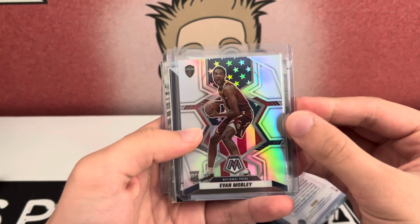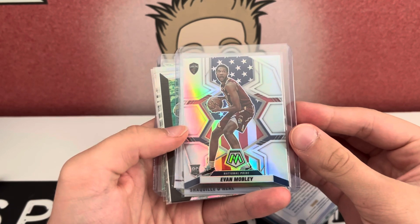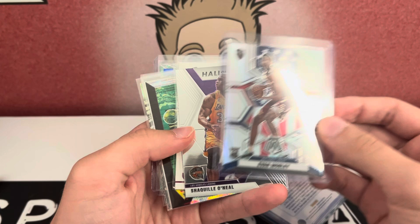We're going to start off with an Evan Mobley National Pride Silver rookie. Nice, that's a dope card. Not bad at all.